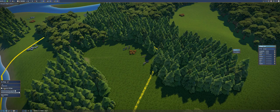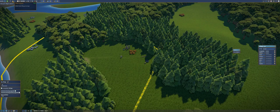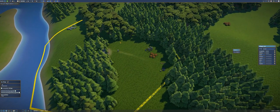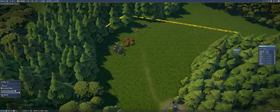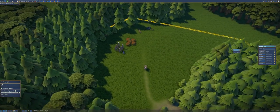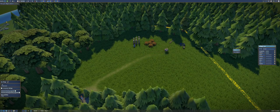Over here it tells us how often people are going to come into our village. Right now it's every 59 days. We have zero percent happiness — nobody has houses, nobody has any religion, everyone's feeling disconnected. So no one's going to come join us, but that's going to change as we complete the quests.